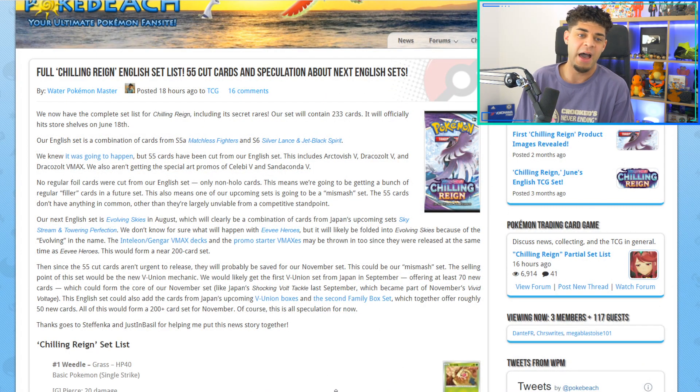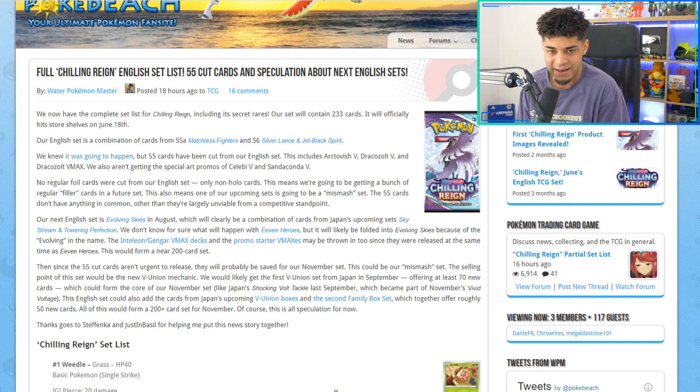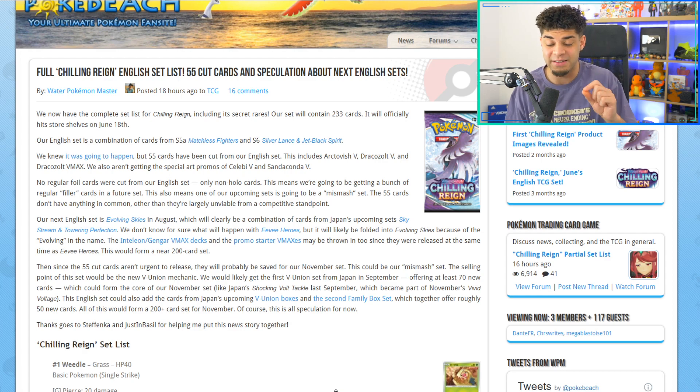I'm on an article right here and it says we now have the complete set list for Chilling Rain, including all secret rares. I've had a little sneak peek and they are incredible, so you're going to want to stick around. There are loads of gold cards in the set, and it says our set will contain 233 cards — absolutely insane. It will officially hit stores on June 18th, so this set comes out in 18 days.